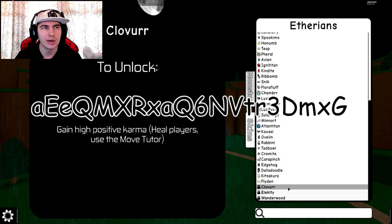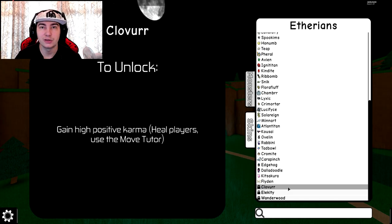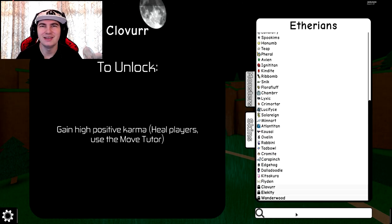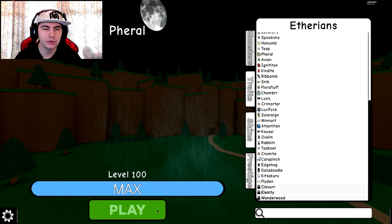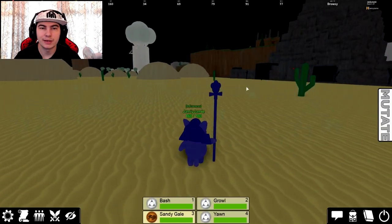I'm in the VIP server that Po has, so obviously I won't be doing that. I'll actually be doing a third method — if you go to the spawn town and swap out attacks with a Mutual, you will get 15 Karma. So I need to do that about 4 times. Pretty much that is what I'm going to do for Clover, since I am in a private server.